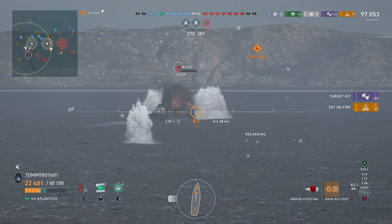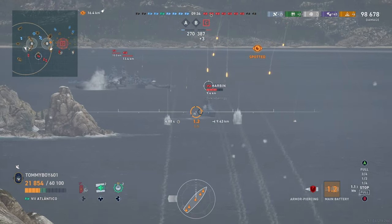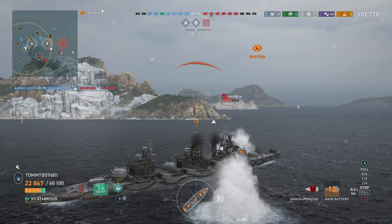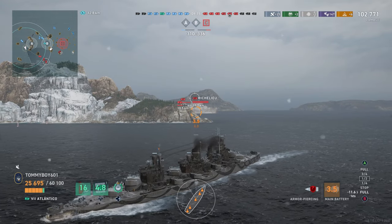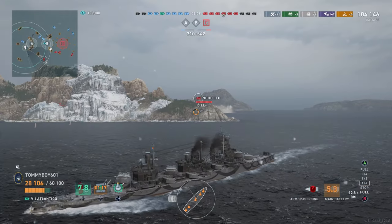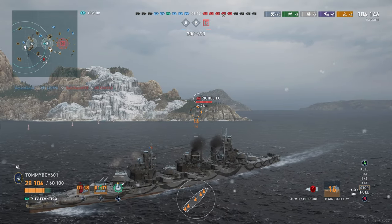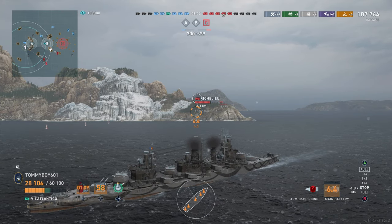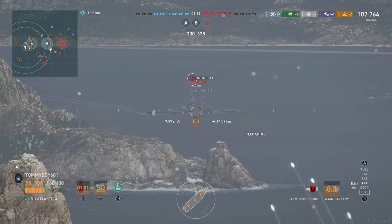Right now, Atlantico doesn't really have the best accuracy in the game, and it doesn't exactly have the biggest range either. It does have pretty decent concealment, which lets you get in pretty close, but you kind of need your enemies to push into you. You need to be positioned in very specific ways in order to use Atlantico to its fullest, and most of the time you're not going to get that. You're not going to have three people who rushed in — you're going to have guys who just sit in the back line. We can lob shells at Richelieu all day and you're going to see we're hitting one or maybe a couple of shells per salvo. And it's not like we're firing quickly — we don't have Brawler to help with our reload, and we don't have Porcupine to extend our secondary range.